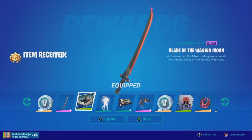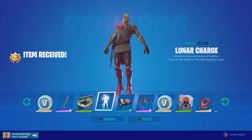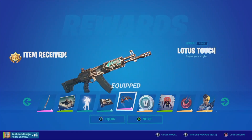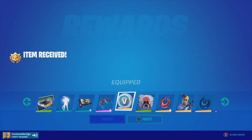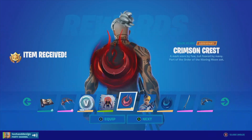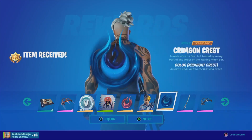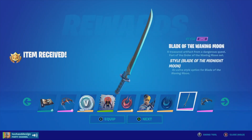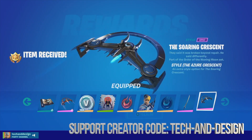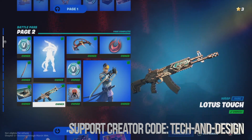That's exactly what I'm going to do, claim it all right now. We're just going to tap on next, equip this, equip that, and we're going to get this awesome emote, back bling. Next up, another type of back bling — it's just a style difference — plus the glider. We're also going to equip that too. We just claimed everything here.